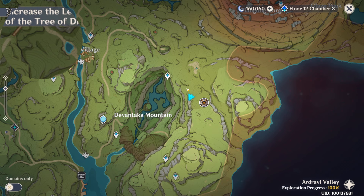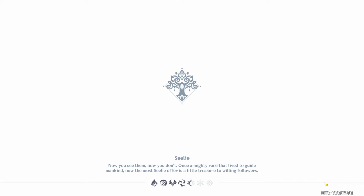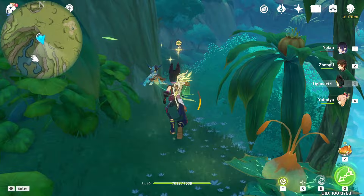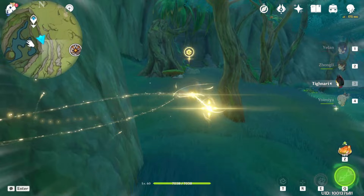There are actually two ways. I will show you the shortest way, basically just from this teleport waypoint. When you come here, use a Dendro element character — any Dendro character — and hit this flower to summon those stars, then use this one together. This is the fastest way. Now enter from this gate.